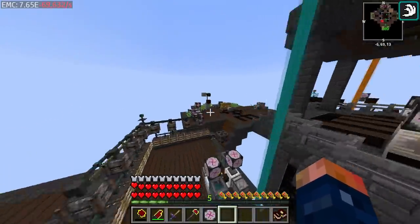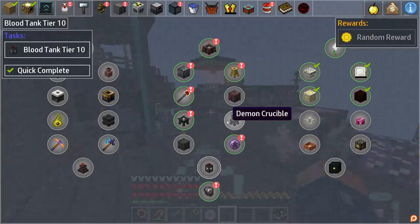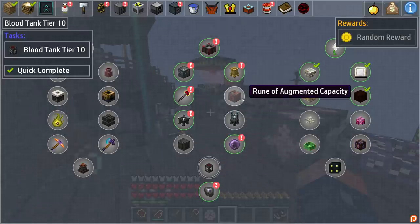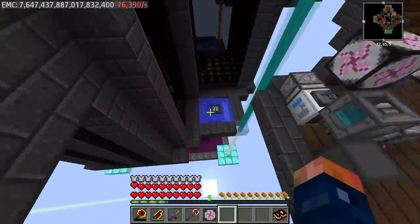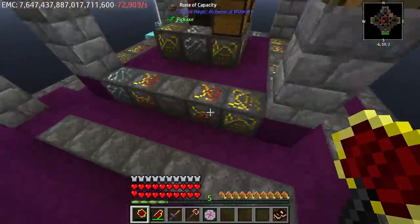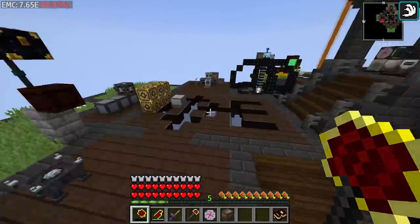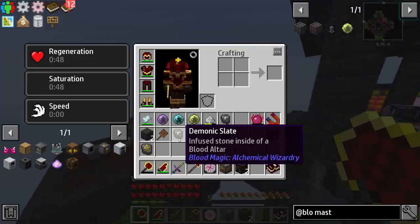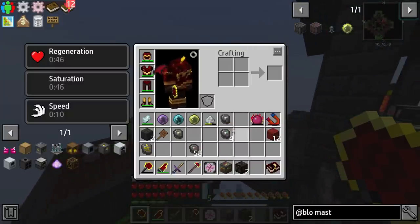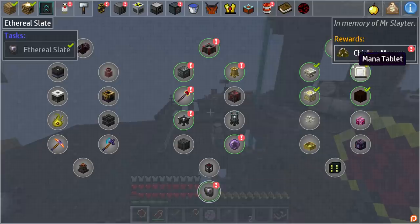At this point we are almost done with blood magic in its entirety, at least for this playthrough and the requirements needed. We need to make a few things here and this shouldn't take very long. The rune of augmented capacity is going to require one of our runes - this is going to knock our thing down, but I do already have a rune of capacity and we just need to upgrade it to a different tier. I already have the runes ready to go. I also went ahead and upgraded to the top tier slate, which is the ethereal slate.